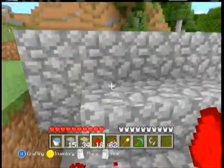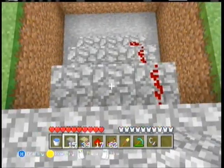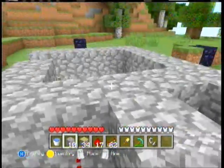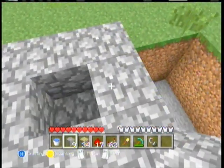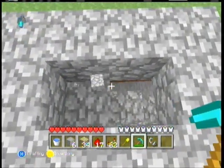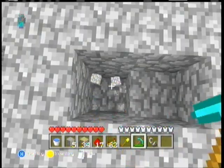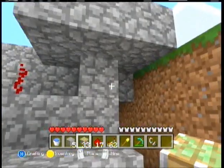I found a way where I can save some redstone. This is where the water is gonna be, or where it's gonna go. This is where the piston is gonna be right there. Let's just wire that up.